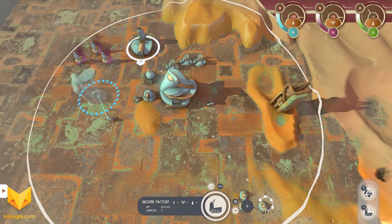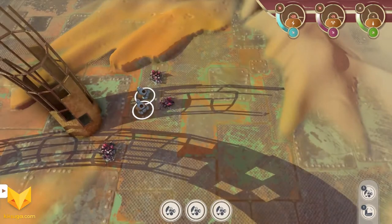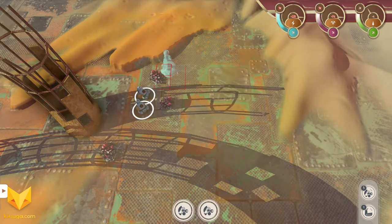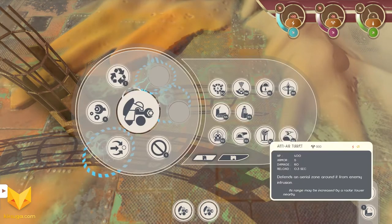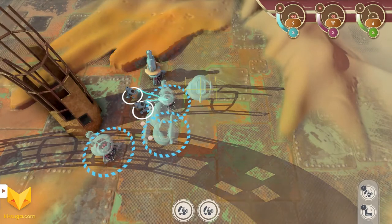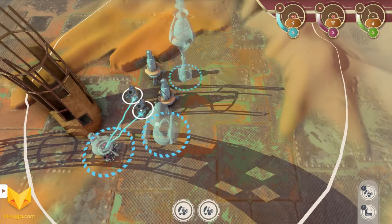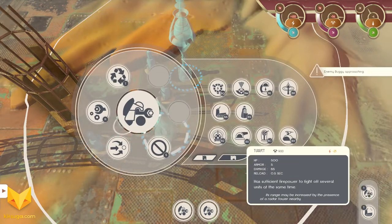This is our idle units tab down here on the right — always nice. We've got one factory idle and two engineers idle. These two idle engineers are idle because they are not building the crystal extractors. So we're going to have them build three crystal extractors, then an anti-air turret, then a regular turret to defend. We need to build a relay antenna first, which extends our ability to build our base.